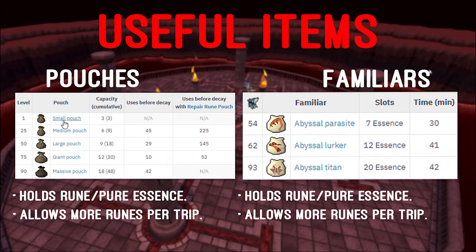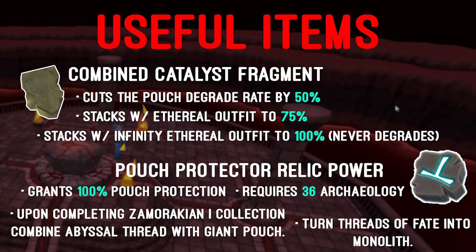Next up would be the runecrafting pouches. Mostly obtained from the abyss — by checking the RuneScape wiki you can learn how to obtain the others. These hold essence and can collectively store an extra 48 per trip. Moving on to the summoning familiars, these abyssal familiars can hold rune or pure essence, which allows for even more runes made per trip. The combined catalyst fragment cuts the pouch degrade rate by 50%, and it also stacks with the ethereal outfits — Law, Blood, and Death for a total of 75%, and the Infinity for a total of 100%, which means with the Infinity outfit the pouches will never degrade.